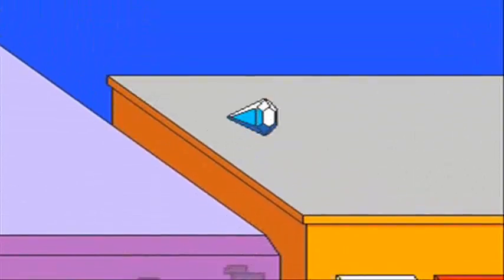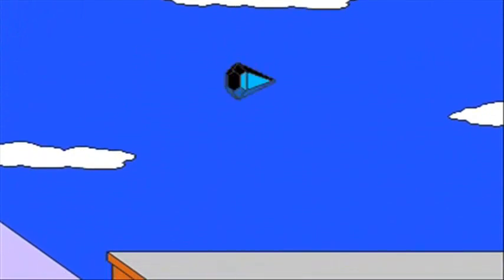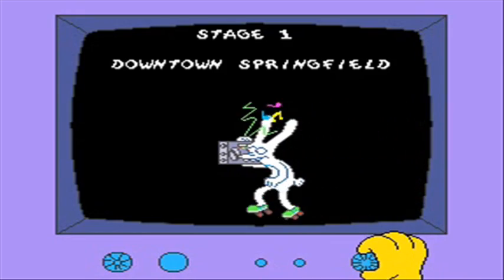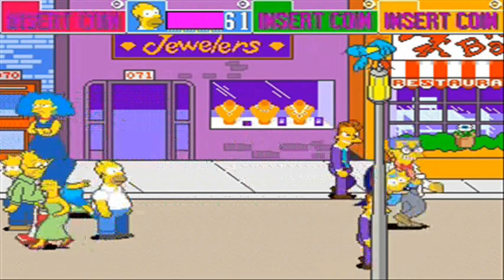The diamond flies up in the air and it's on Maggie's mouth, and he takes Maggie away. And that's how the whole entire game starts — you try to get Maggie back.